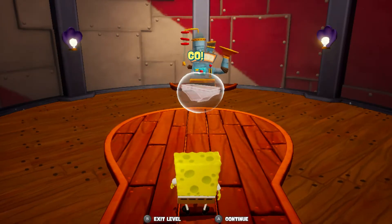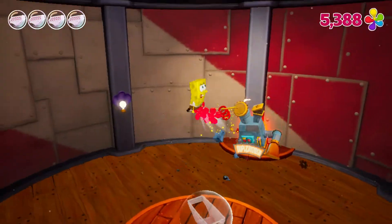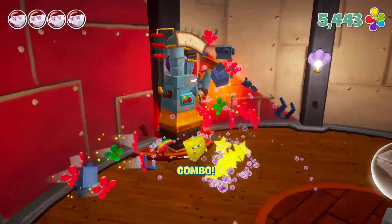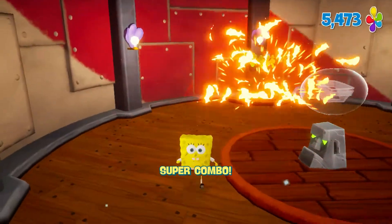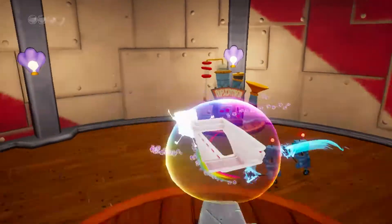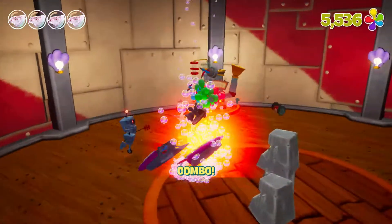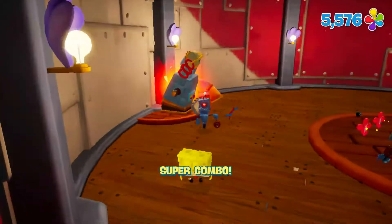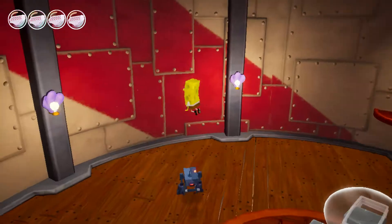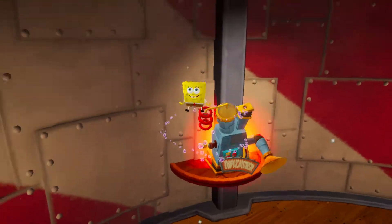Are you ready, kids? Set. Go! So, just like in the original game, in the lighthouse we have a big gauntlet. Every level is going to get into the carter — you've just met the Sponge-inator — and we have to destroy a duplicatotron and an army of robots on every stage. Also, something I just found out is that you actually can stomp on these smaller robots to kill them, which I don't think you can do in the original game.